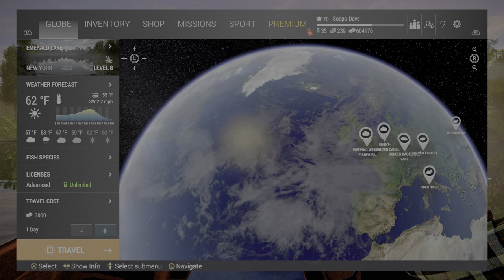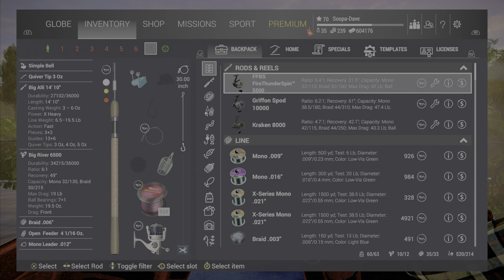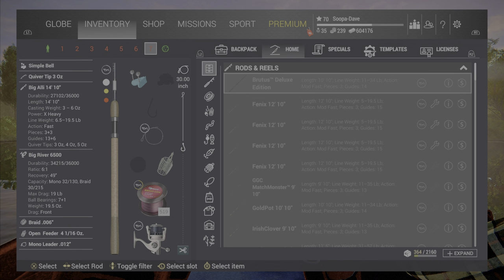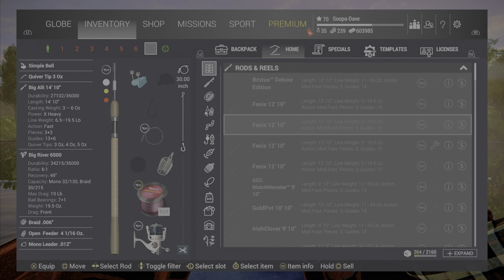Normally when you leave a lake they'll automatically ask you if you want to repair. Personally — this isn't something everybody has to do — I purposely left some poles in here that need to be repaired, and I'll go in here and just hit triangle to keep everything fully repaired, just like this.